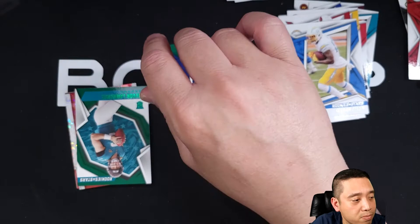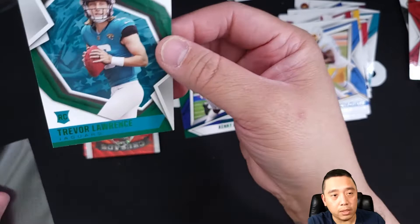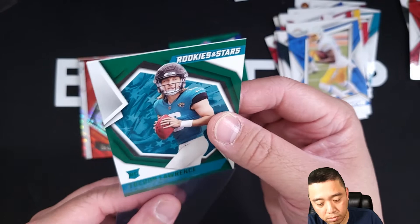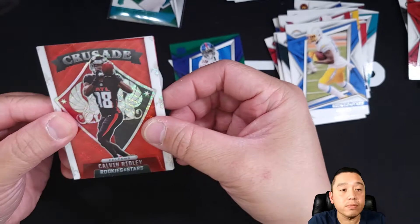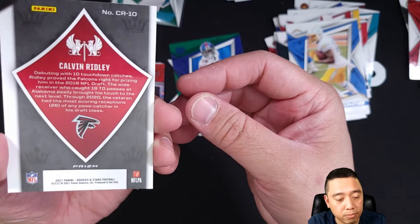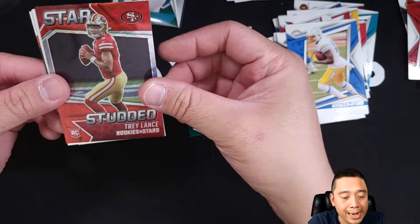A Trevor Lawrence rookie card green — okay, not bad at all. Let me see that. And the next card is a Crusade of Calvin Ridley. Let me check if it's a clean card. Looks good. Trevor Lawrence, man. Like I said, I'm not a football guy so I cannot comment on Trevor Lawrence's performance. Calvin Ridley — it's a nice card actually. And we got a Rookie Stars of Trey Lance. I was hoping for Mac Jones actually, but anyway. Crusade Calvin Ridley, nice looking card. Not bad at all.